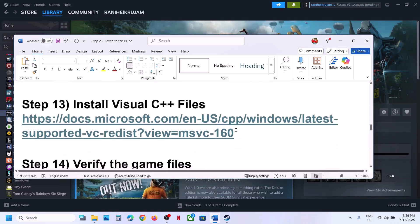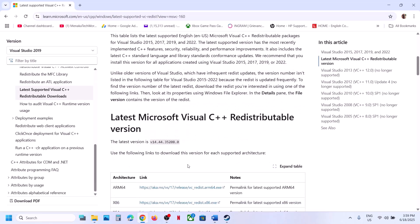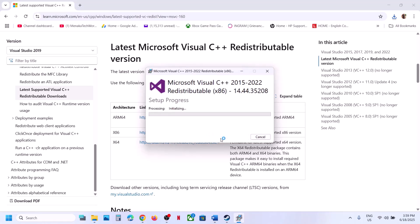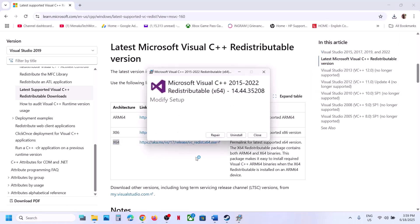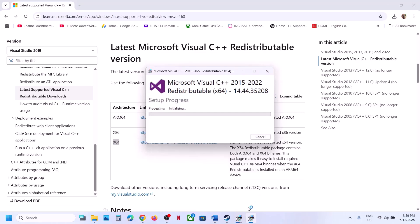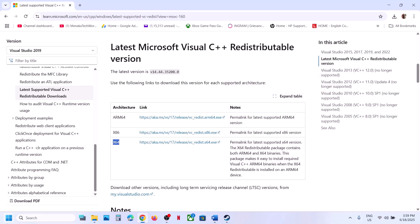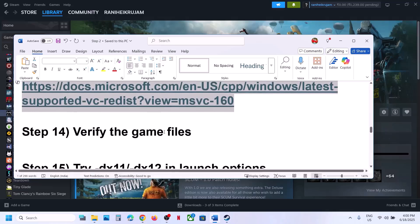The next step is to install the Visual C++ file — this is important. Copy the link provided in the video description and open it in a browser — it will take you to the Microsoft website. Download the x86 version and the x64 version — you must install both. Click Repair or Install as applicable, let both installations complete, and then restart your computer. A restart is mandatory after this step. Then launch the game.